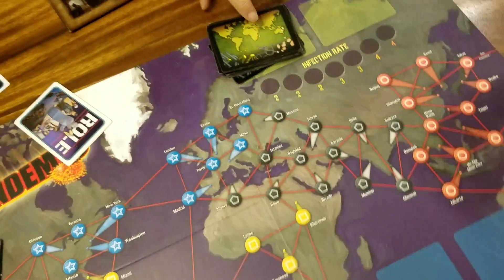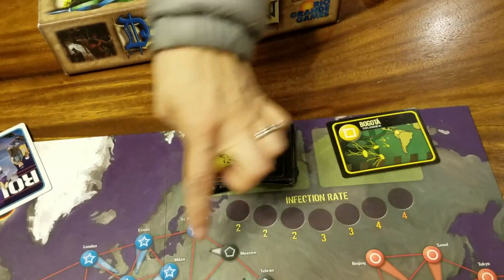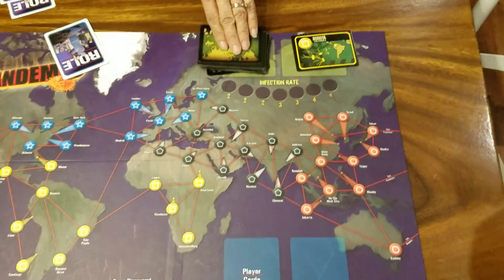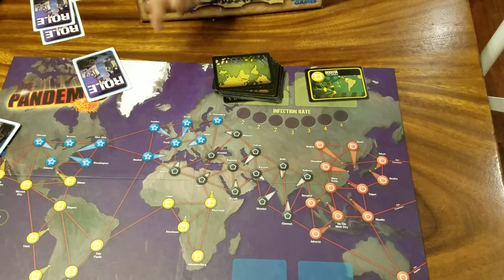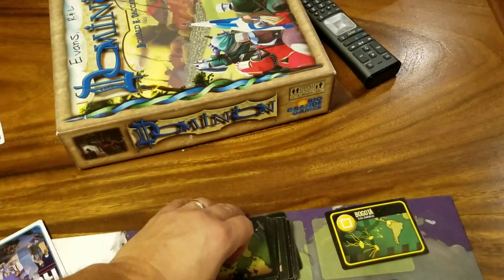You set up the game by flipping over nine infection cards. The first three get three cubes on their corresponding cities, the second three get two cubes, and the last three get one cube. So there are nine cities that get infected.